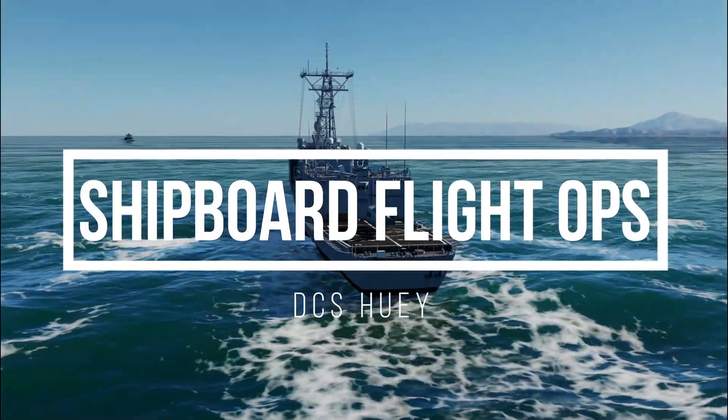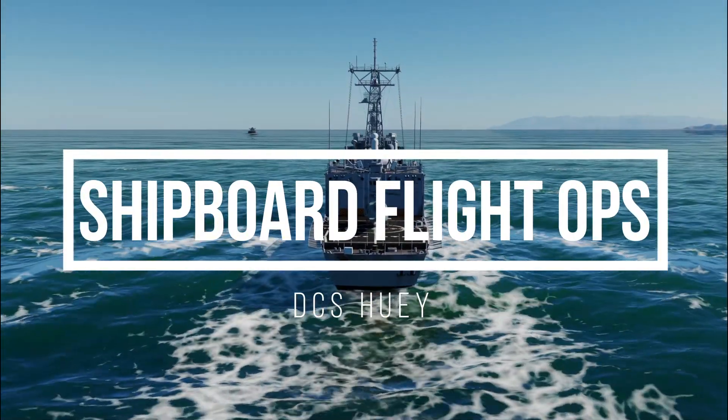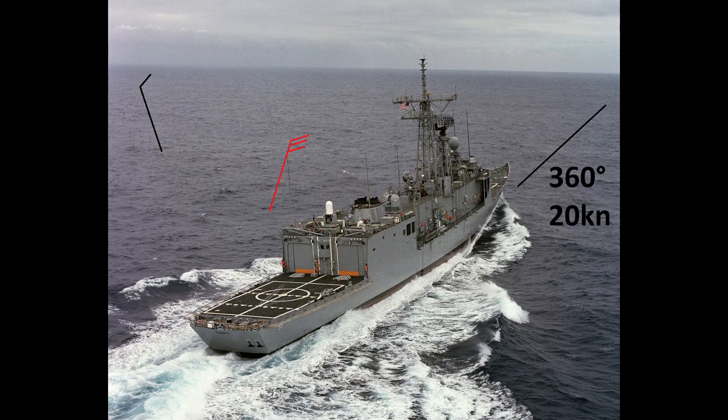Hello and welcome to shipboard flight operations in the DCS Huey. Let's jump right in with some theory. Helicopters are pretty versatile and can take off and land in a variety of conditions on the ship, but the ship wants to make the helicopter's job as easy as possible. So the OOW on the bridge is going to try to create RAT 20 with 30 — that means 20 degrees from the port side, the left side of the ship, at 30 knots of wind. That's the ideal condition for the helicopter to take off and land.